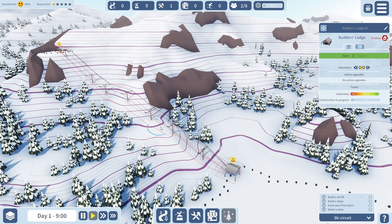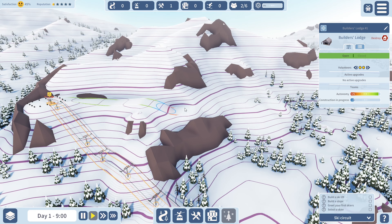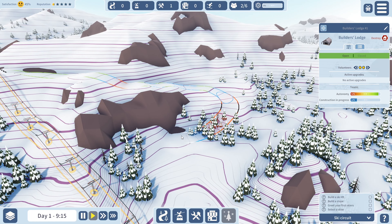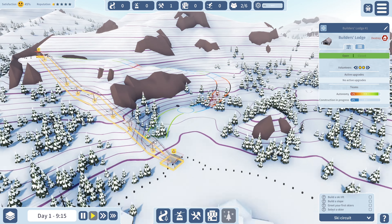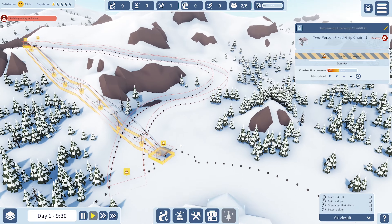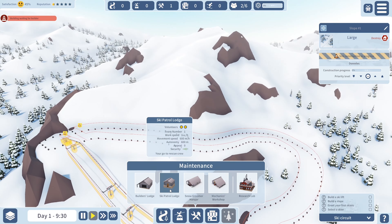Let's go with a large ski slope — we'll start here and go with just the green difficulty. Going around this way, it looks a little rough in a few spots. Let's go that way and then come back down. That's getting built. Priority level could be a lot higher — it's only a little ski slope. We'll need to make sure we don't set it too low.